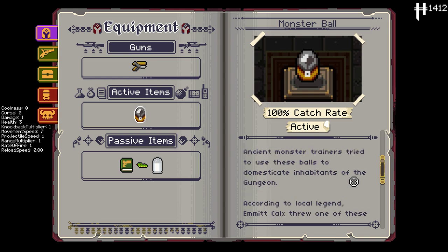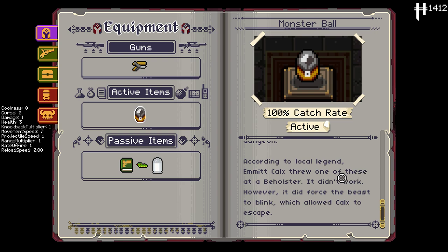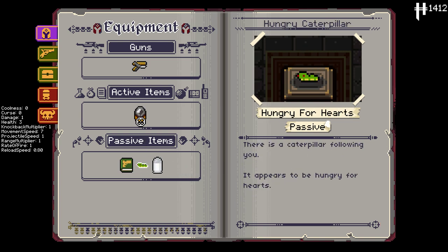The flavor text reads: 'Ancient Monster Trainers tried to use these balls to domesticate inhabitants of the Gungeon. According to local legend, Emmett Kalks threw one of these at the Beholster. It didn't work. However, it did force the beast to blink, which allowed Kalks to escape.' So that's the active — you can catch enemies and throw them out like a Pokéball. Bada bing, bada boom.